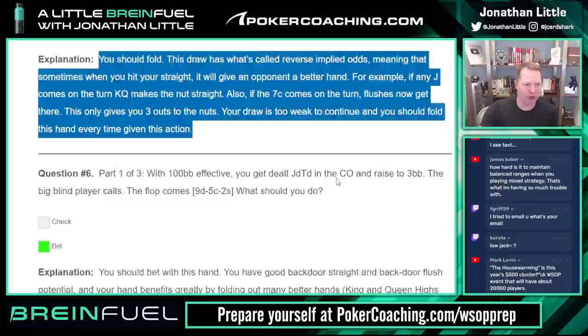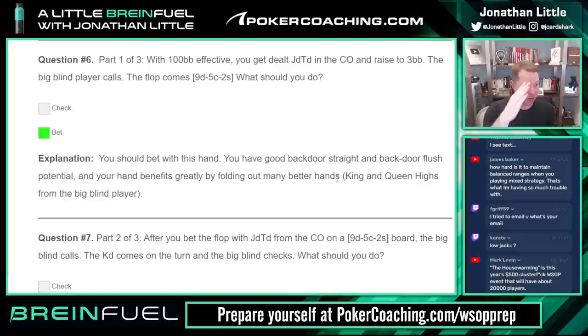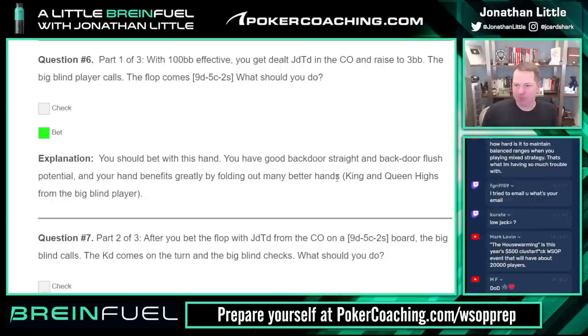What is the low jack? It's a position at the poker table. Working backwards from the big blind: big blind, small blind, button, cutoff — that's to the right of the button — hijack, that's to the right of the cutoff, and low jack, that's to the right of the hijack. Six-handed that would be under the gun. It's important to always count backwards because under the gun is not a very descriptive position — under the gun nine-handed is very different from under the gun five-handed.